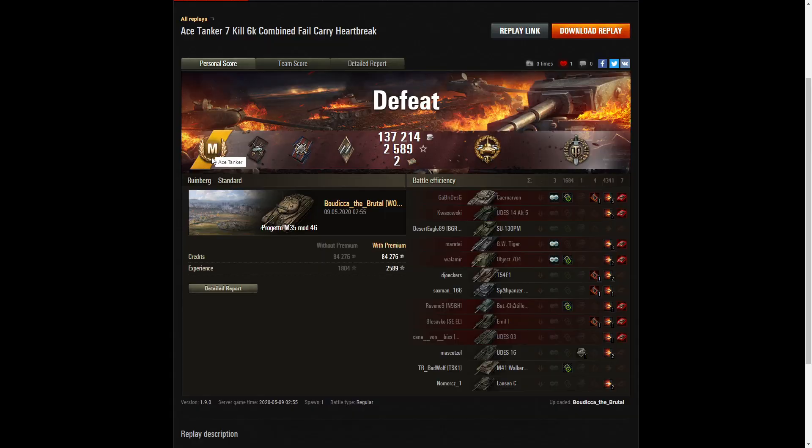Let's have a look at the end of battle results. It's an ace tanker for Boudicca the Brutal in the Progetto 46. She got a duelist, fire for effect, and eye for an eye out of that battle — the last kill being the GW Tiger who got her at the same time. She picked up a high caliber for dealing the most damage in the game and a top gun for getting at least six kills. She actually ended up with seven — one short of Radley's, which she would have got if she killed the M53/M55.